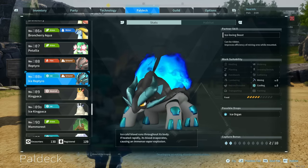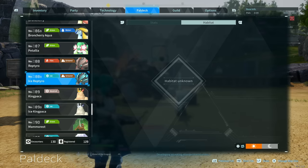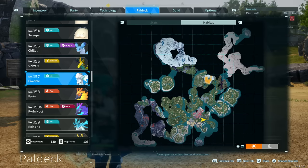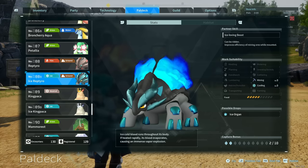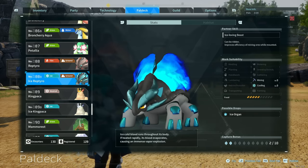If you want an Ice Reptiro, you can usually find them in the north cold area in the caves. You'll need a Reptiro — found all in the lava zone — and a Foxicle, which can only be found in the small mountain in the north zone. As you might expect, instead of fire he's now Ice, with Level 3 Cooling as well.